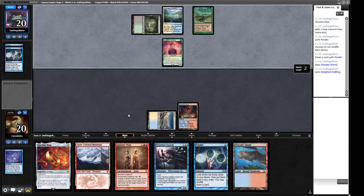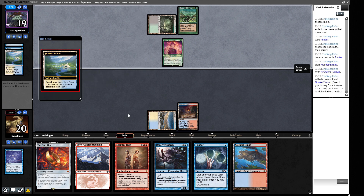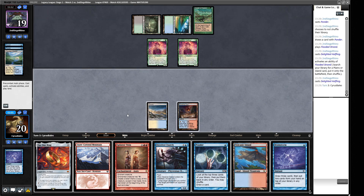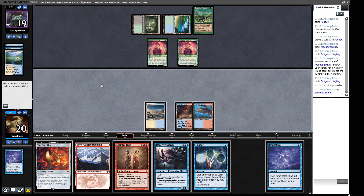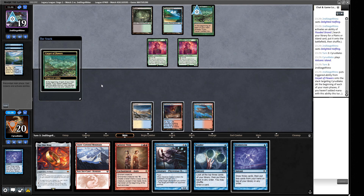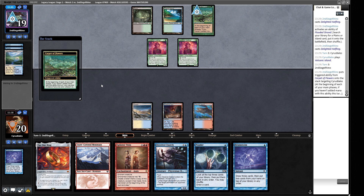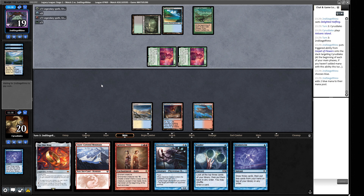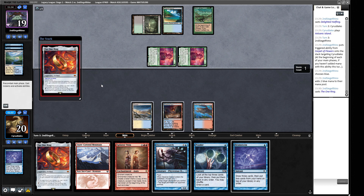We have the Brainstorm and there's another on top — I don't really want to keep drawing Brainstorms. If we fetch a Plateau that's probably okay. We take a Volcanic Island and pass. I'm tempted to jam the Deceiver Exarch at end step and see what we can get out of our opponent. But that's a lot of mana from opponent — the One Ring. Okay, so trying to jam the Deceiver Exarch now won't work amazingly because they have protection from everything.